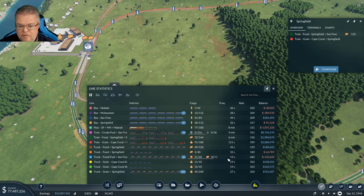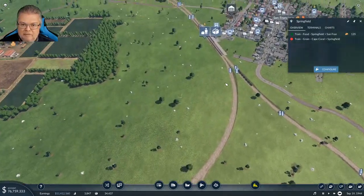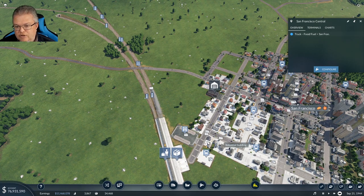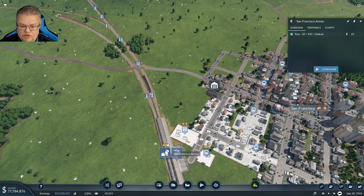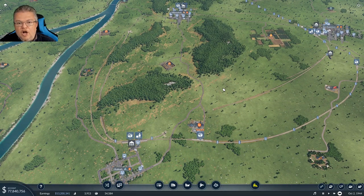A couple of things to resolve: the food/fuel line has way too many trucks on it. I put a bunch on because I was backed up, but now I'm no longer backed up. Half the trucks are zipping around empty, so I could get rid of a good portion of them. Passengers are starting to accumulate — 24 passengers sitting here waiting. This is all starting to look pretty good.